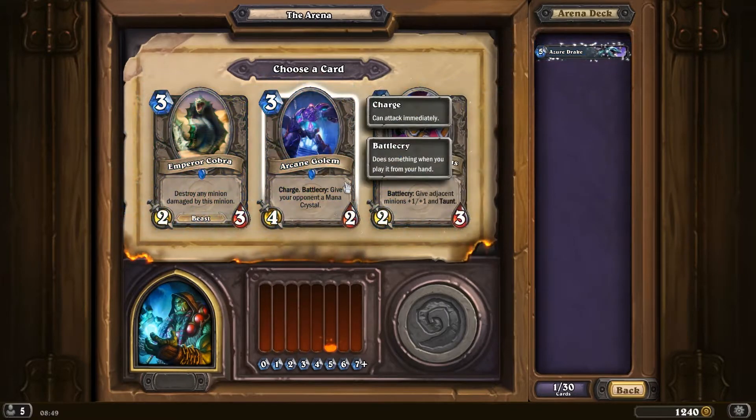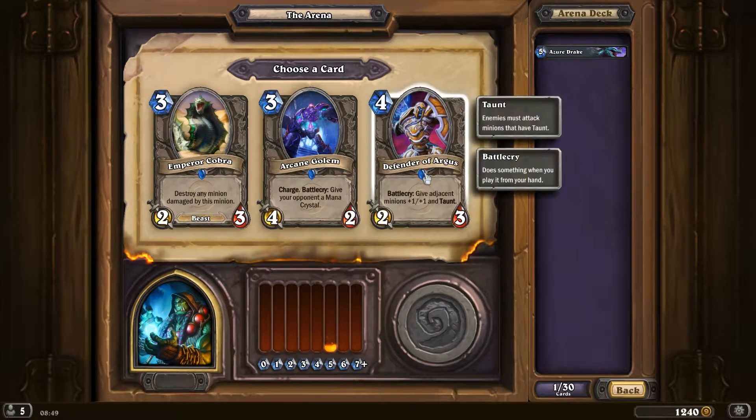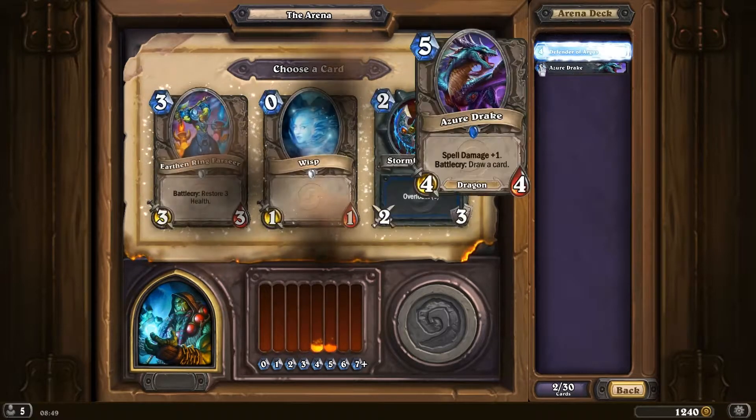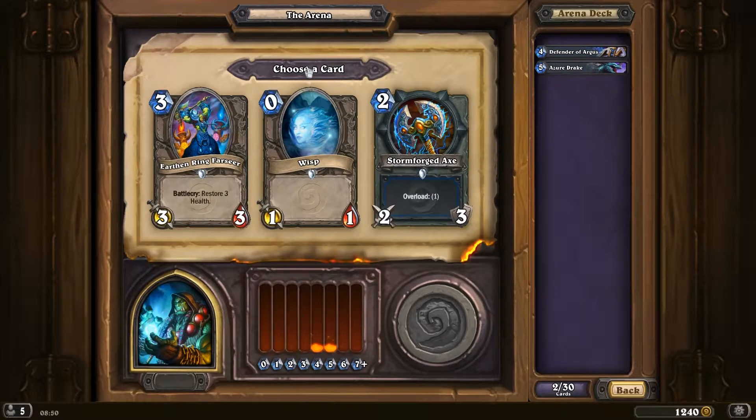As a trick - probably not as good as Fire Elemental, but it's definitely one of the better arena cards. Defender of Argus, very good in Shaman since you're pretty likely to have some minions, and worst case you can always make a totem to pair it up with. And we have a weapon - I think we're gonna pick that.